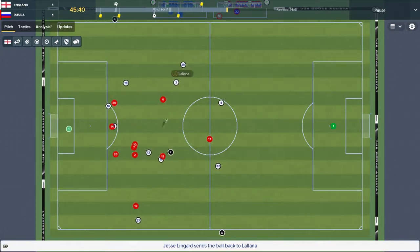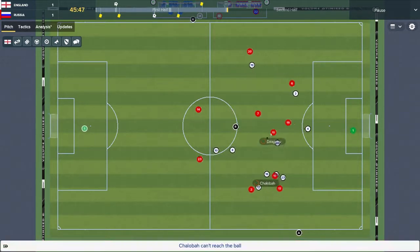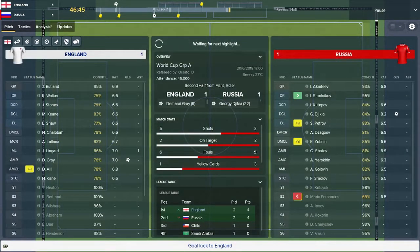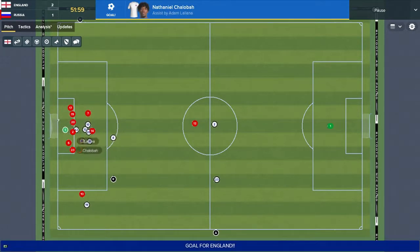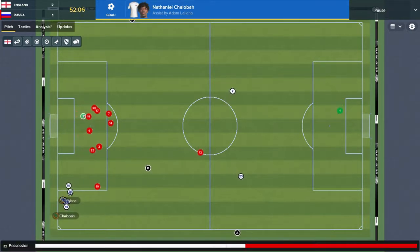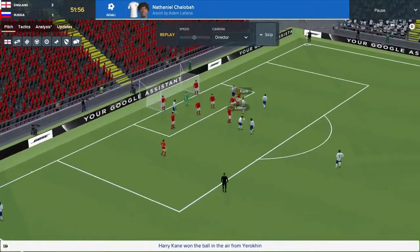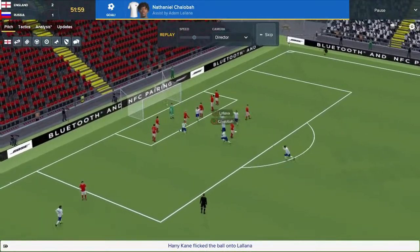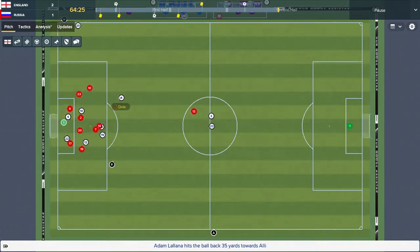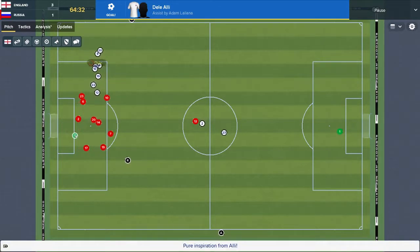Jesse Lingard towards the centre of the pitch, back towards Lallana — doesn't quite get to it. Golovin cuts it out towards Smolov, options left and right. Yurokin shoots — my pronunciation of his name is about as good as his shooting. Lallana brings it down to Shalabar — that was a hell of a strike. Russia equalize. Their goal was a lot better than ours. Lallana over the England corner, towards Dele Alli into the box — shooting opportunity, and he does take that.